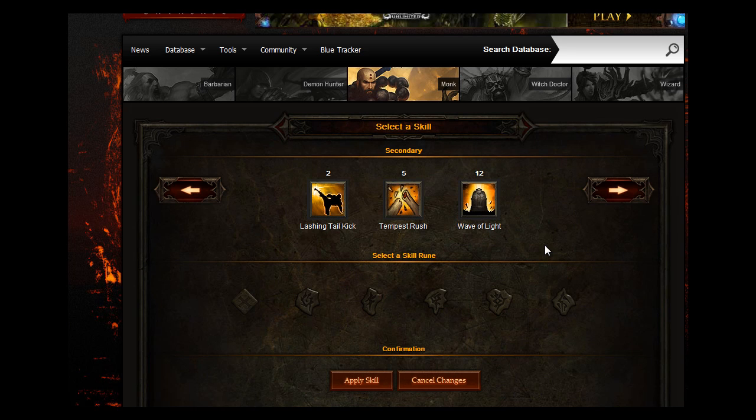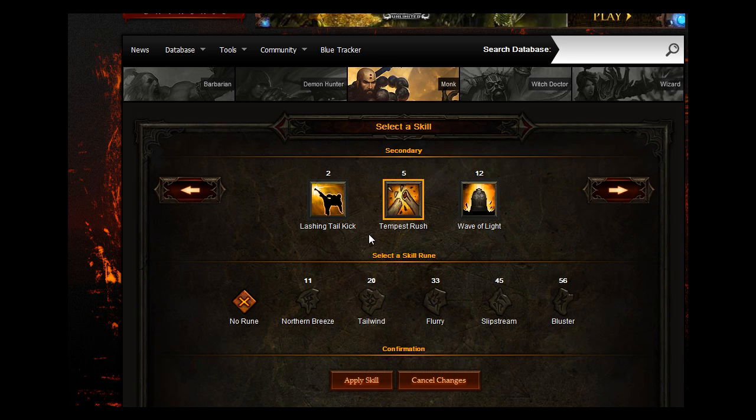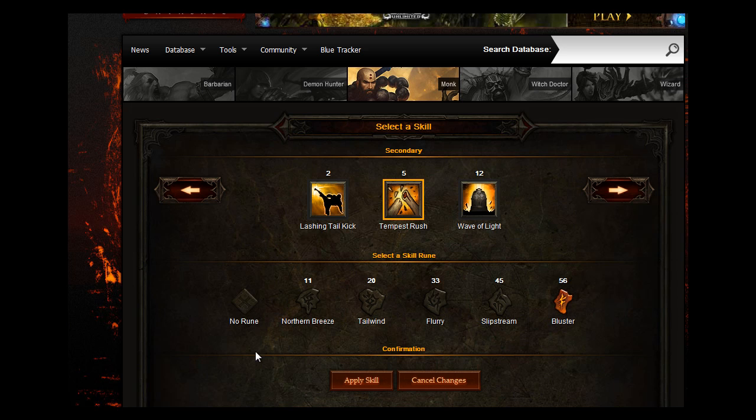For your secondary, what you want to do is go for Tempest Rush — 15 spirit plus an additional 10 spirit, obviously because it's a channeling skill. Charge directly through your enemies, knocking them back and hobbling them, slowing their movement by 60% for 2 seconds. It also deals 50% weapon damage while running — another way to slow them down. You want to go for Bluster with that; enemies knocked back have their damage reduced by 20%, which is another skill that will reduce damage.